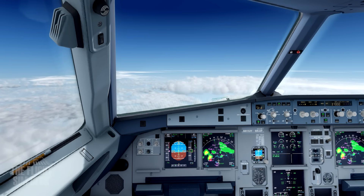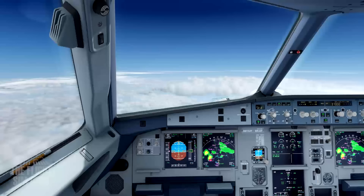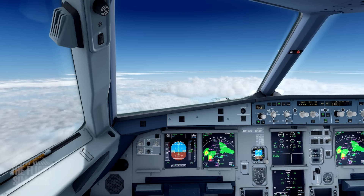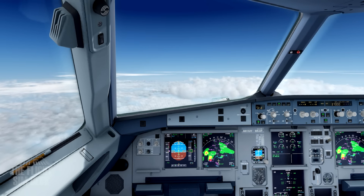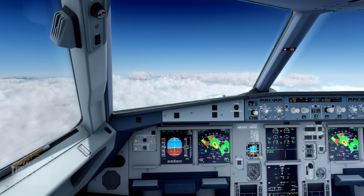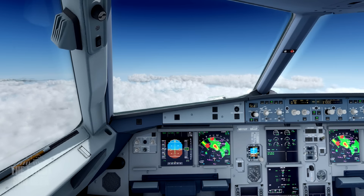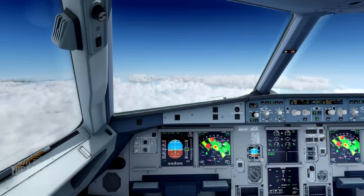We've got some broken storms coming up here — a few cells, nothing that should cause us any trouble. Most of it's going to be breaking up as we get closer to it. Still climbing to FL370, which is our cruise altitude today. Got some more weather up here with some red stuff up around there, but we're still far enough away that it shouldn't be an issue. We've reached our cruise altitude.